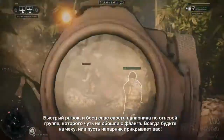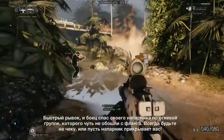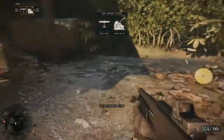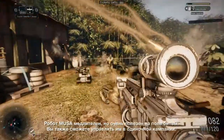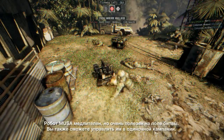A quick movement around the bend saves this warfighter's fireteam buddy, who was about to be flanked. Keep your guard up, or have your fireteam buddy do it for you. The MUSA unmanned robot is a slow yet powerful force on the battlefield, and it's also part of our single player campaign.